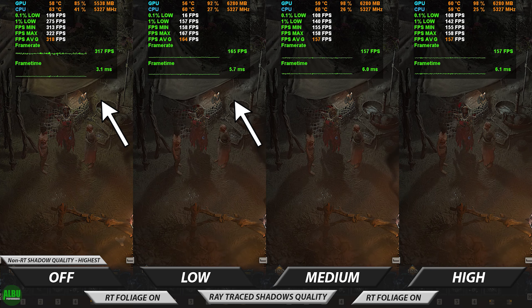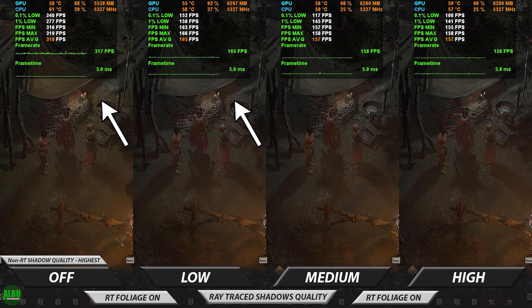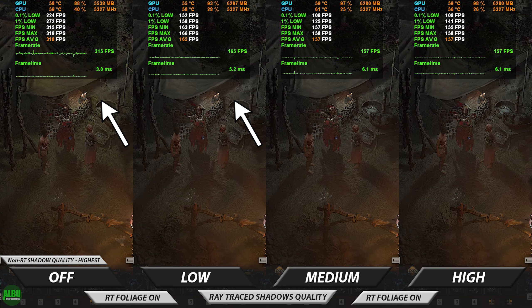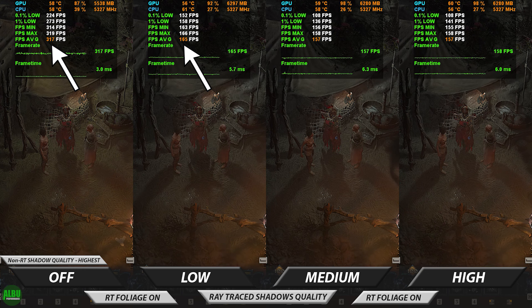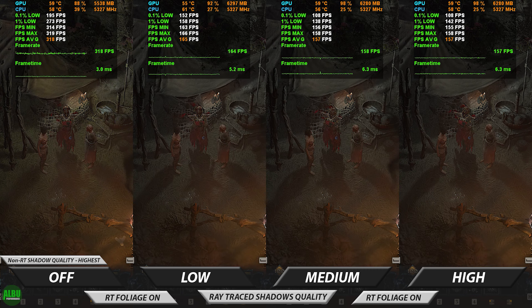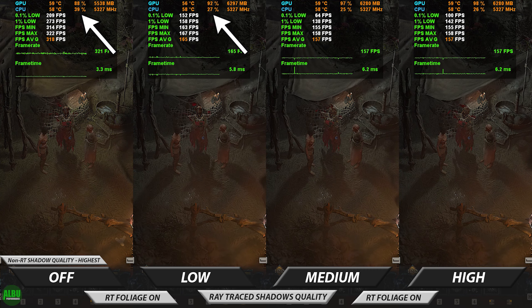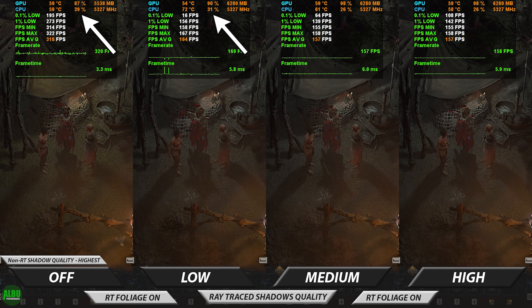The light cast on the rest of the environment has a slightly better hue when rendered using ray tracing. Overall it does look slightly better, but it certainly doesn't justify the 50 FPS loss. The most important part of ray traced shadows is actually the CPU usage — it is considerably lower when shadows are rendered using the ray tracing tensor cores instead of your CPU.